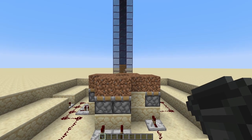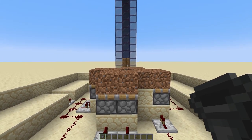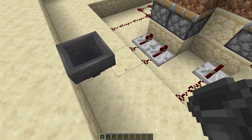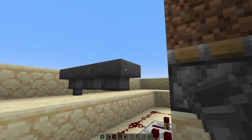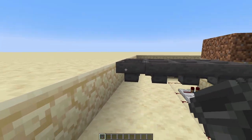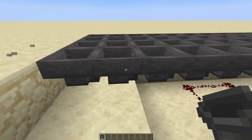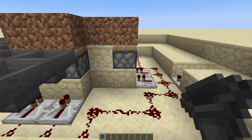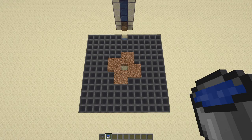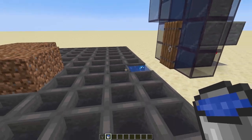The final piece to this puzzle is to create a collection mechanism. Find the side opposite the bubble column, find the central block that lines up with the central gap, and place a hopper facing down — this will be the hopper in which all your items collect. From this point, extend hoppers away and link them all together. Just make sure that wherever an item falls in the farm, it will make its way to that central hopper. Once done, you'll have a square area of hoppers. Don't forget to place one more water bucket in the gap so you're able to get out of the farm when using it.